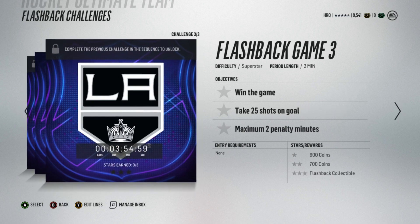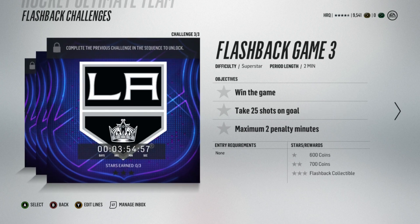Here's where it gets really good — Flashback Game 3: win the game, take 25 shots on goal, maximum two penalty minutes. Rewards are 600 coins, 700 coins, and the all-important Flashback collectible, which sells for 20k. So that's an easy 20k right there.